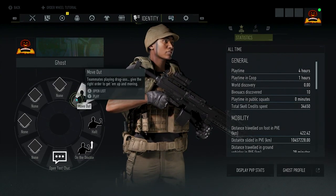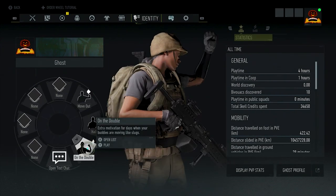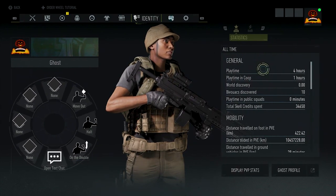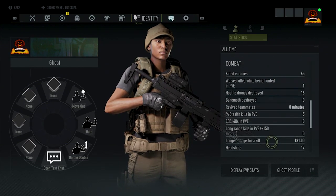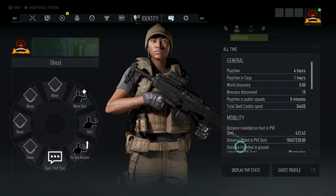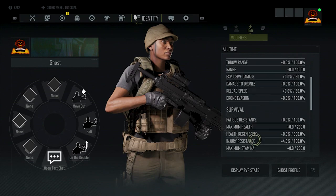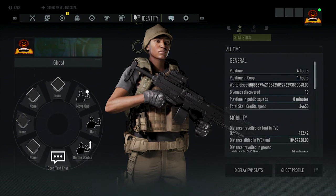Then you have your emails, your emotes, and your all-time stats. You can also display your PVP stats. You've got your all-time stats broken down into offensive, survival, and drone categories.